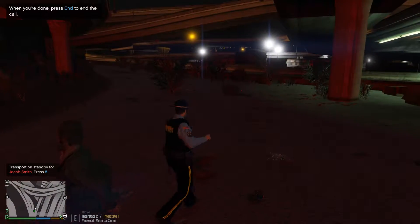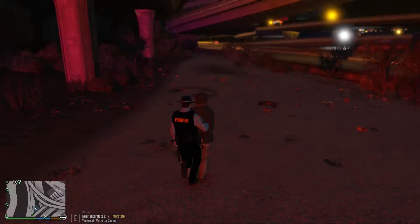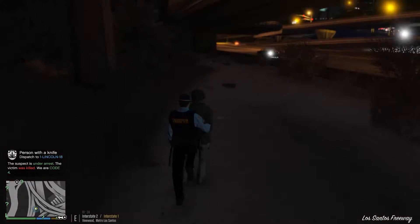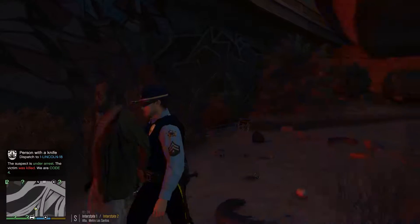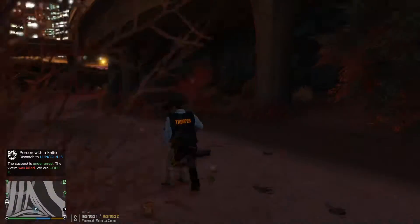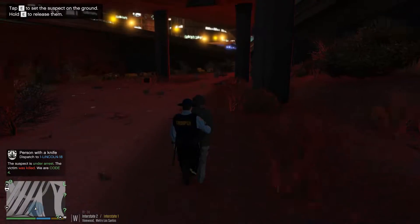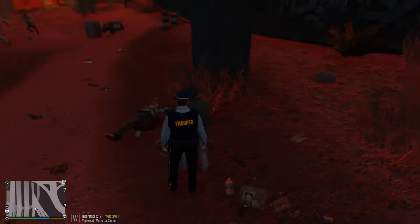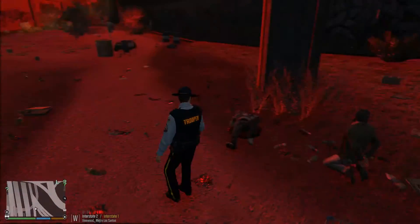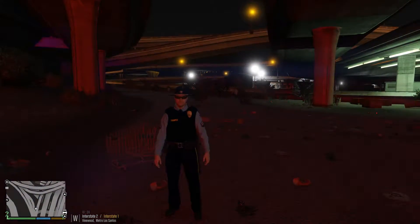Dispatch, I found our suspect. We are code four, no further units required. I totally forgot the victim was dead — we had to call paramedics. He's right there — oh my gosh, I failed. Let's get a paramedic. I don't know how paramedics are going to get here.